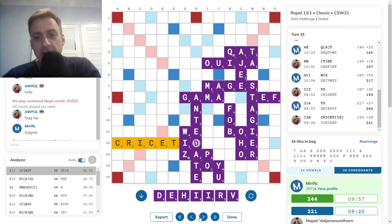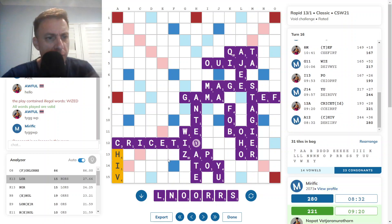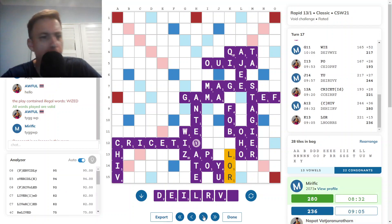CHIV was best here for 36, and VIRID came in at a close second. CHIV definitely best. FORLORNS for 86 — opponent had from the F, a very unpromising-looking rack actually yielded an 86-point binger. FERVIDLY for 95 — wow, look at that, that is huge. OVER IDLE for 94 — so there was a four timer. And FRIVOLD was another four timer.